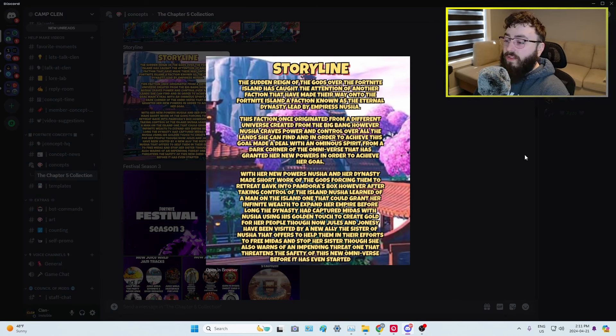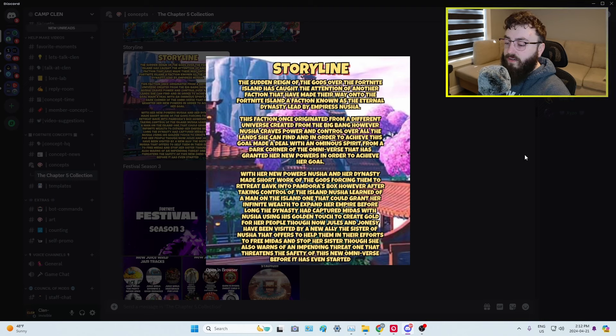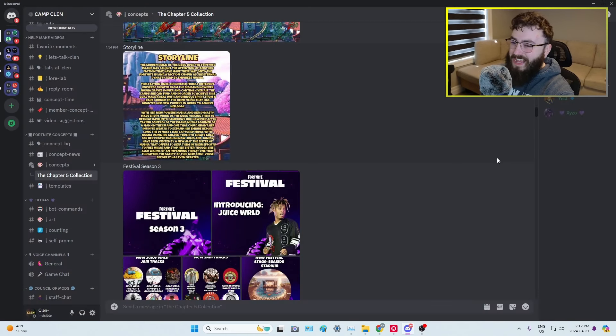The storyline: the sudden reign of the gods over the Fortnite Island has caught the attention of another faction — the Internal Dynasty, led by Empress Nusha. This faction originated from a different universe created by the Big Bang. Nusha craves power and made a deal with an Omnispirit that granted her new powers. With these powers, Nusha and her dynasty make short work of the gods, forcing them to retreat into Pandora's Box. After taking control, Nusha captures Midas to use his golden touch to create gold for her empire. Now Jules and Jonesy have been visited by Nusha's sister, who offers to help free Midas and warns of an impending threat to this new Omniverse — possibly the Nothing.